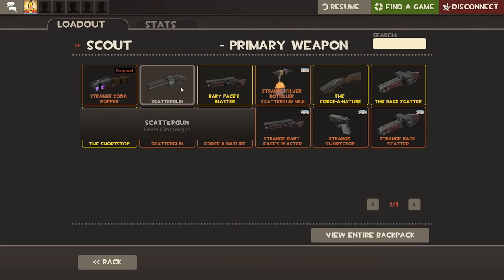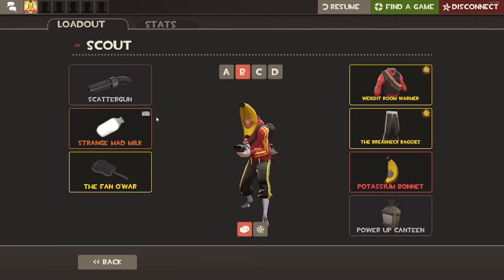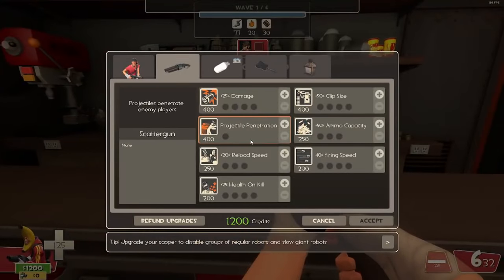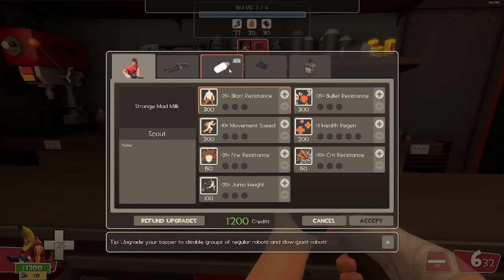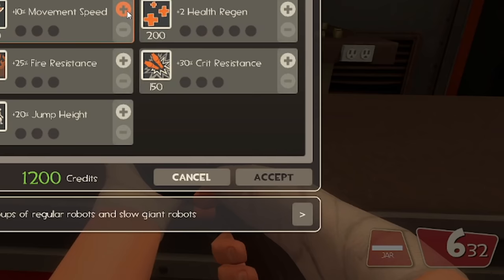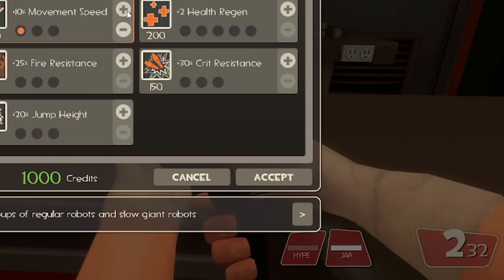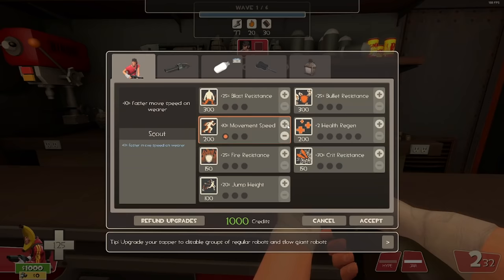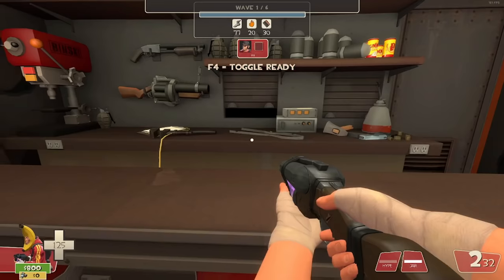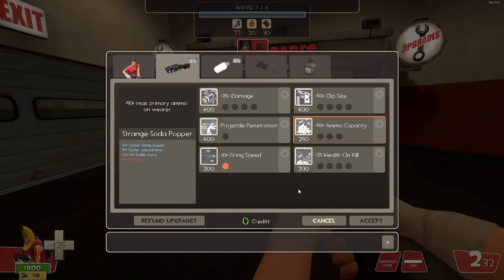Step one: equip the stock scatter gun. Step two: leave the spawn room and switch to the Soda Popper. Step three: go back to spawn and go to the upgrade station. Step four: buy an upgrade not in the scatter gun section — it can be a resistance, jump height, Mad Milk slow, movement speed, whatever. You'll now see that the scout has switched from the stock to the Soda Popper. Step five: once you see that weapon switch, go to the scatter gun section and upgrade one tick of firing speed. Step six: double check your upgrades to make sure that you have it.